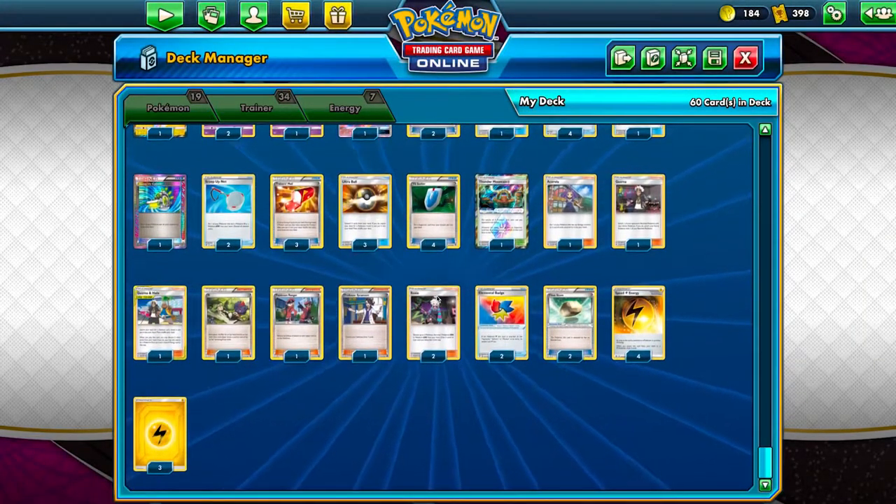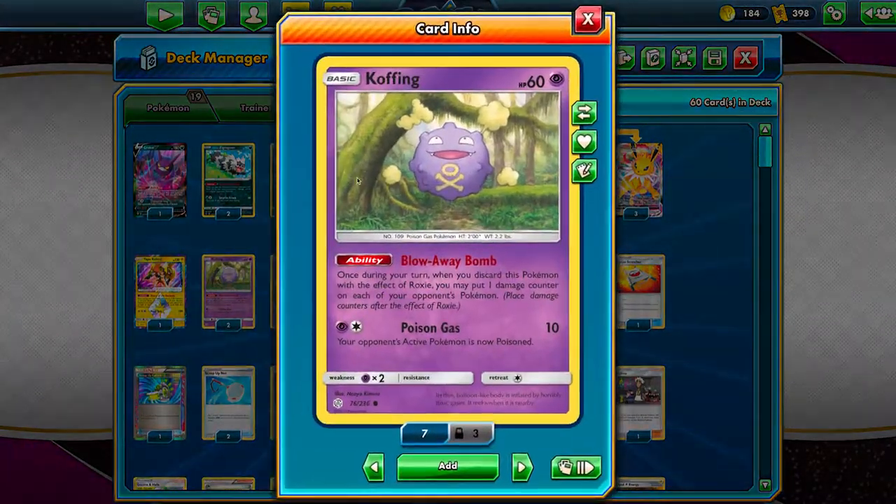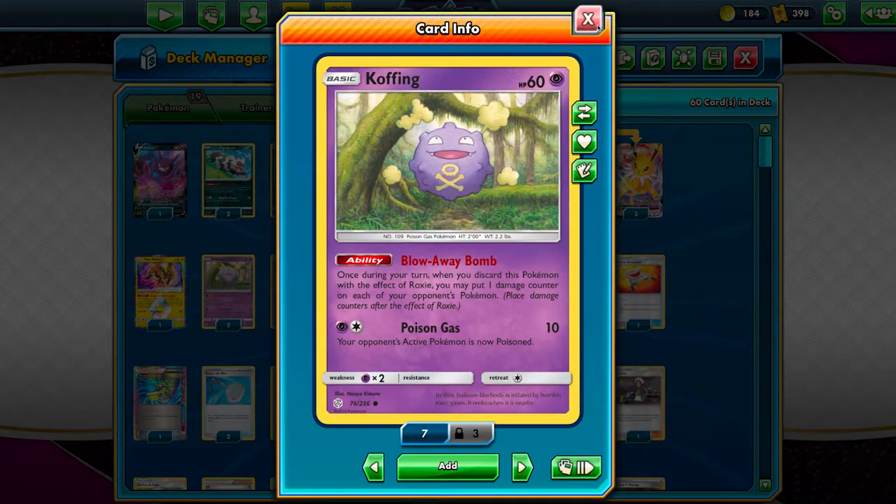What I did was go back and look at the Roxy engine, which was put to really good use in the Tina Chomp deck that ruled the roost before Dragonite V effectively replaced it. Using Roxy, you can discard up to two Pokémon from your hand, drawing three cards for every Pokémon that you pitched. And if you pitch this particular Koffing with Roxy's effect, you can place one damage counter on every opposing Pokémon.